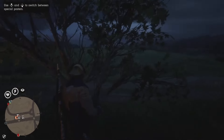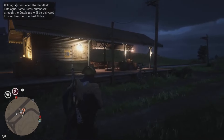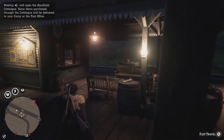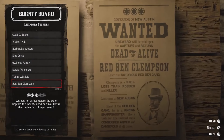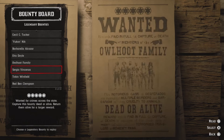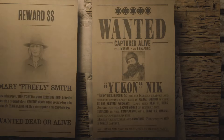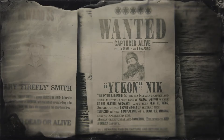I'm talking about the legendary bounties. This one is easier than my last video — the Philip bounty can be quite complicated if you don't know what you're doing. You want to go to any bounty board, press Triangle on PS4 and PS5, or the equivalent button on Xbox and PC, then go to legendary bounties and select Yukon Nick.